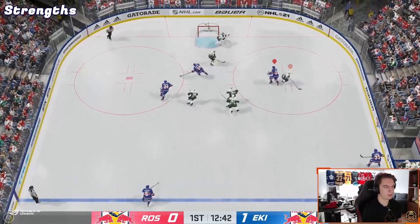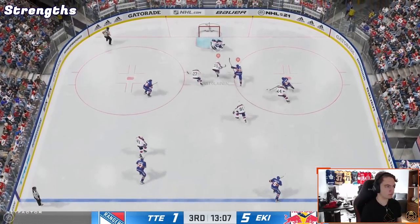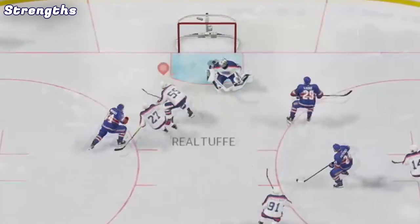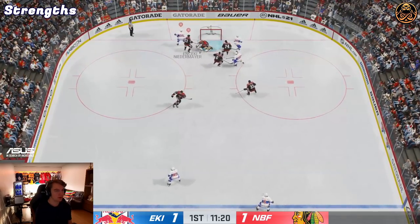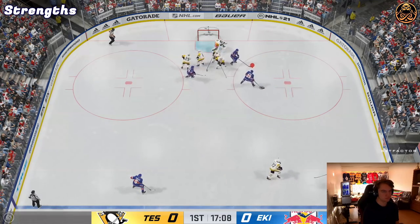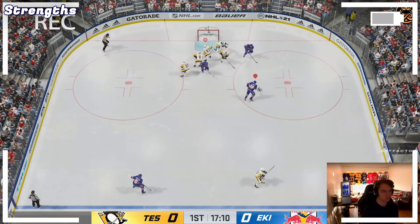There are some shots I take with him that I would never shoot with other players. Here is a slap shot that just goes right through a goalie. This one bounces in off the goalie's blocker. Laine's shots most of the time just find their way in. This is my favorite goal with him so far — a little spin move and just sniping it in short side. I think Laine is one of the only hood cards capable of scoring goals like that.